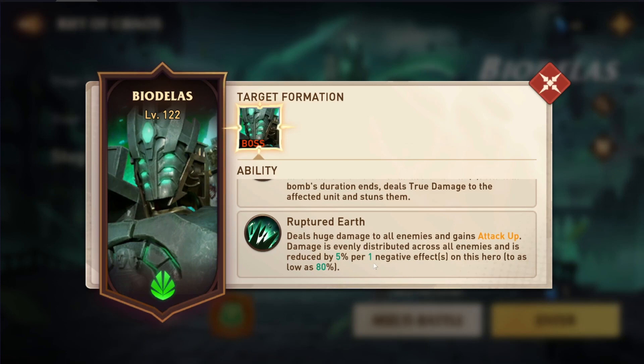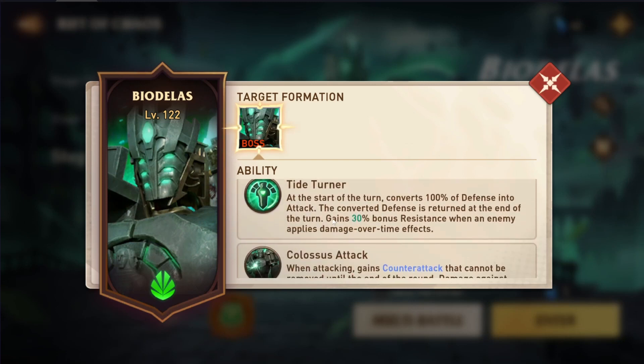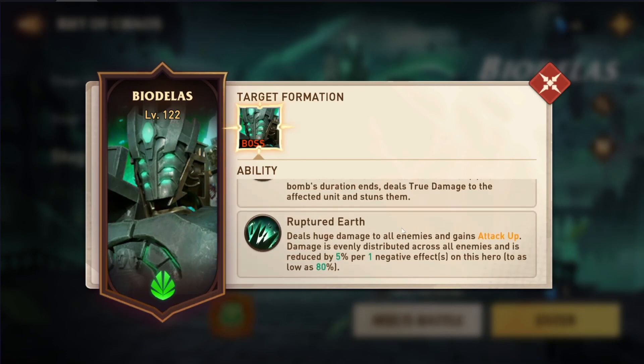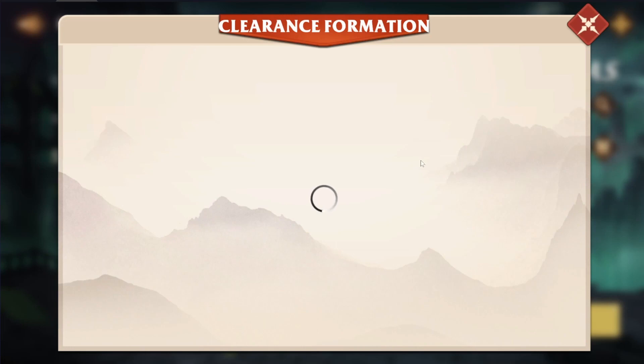The first camp does a lot of negative effects with Arlo, Andross, or Mattson — negative effect heroes — and then builds high focus to deal with the resistance bonus from the boss. This can also be disregarded if you have an A5 Arlo, but not many people have that. The second camp completely disregards this effect by having heroes with a 3-turn cooldown on Invincible. Jocasta is the main one that can do this, but she needs to have her Skill 3 booked up so you will have to put some books into her.